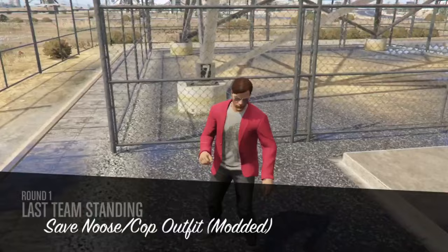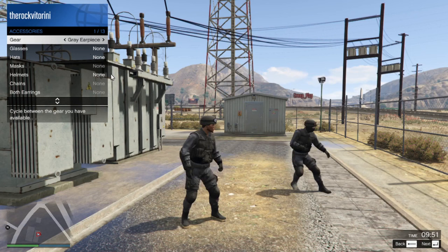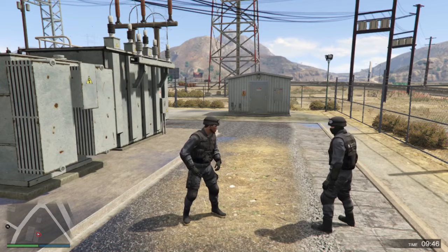Once you start the job you don't need the second player anymore — you can do everything solo. As soon as you start, you'll notice that you get the outfit straight away. What you want to do is open the interaction menu, go to Style, Accessories, and equip the gray earpiece.